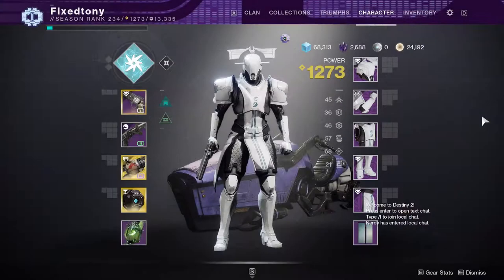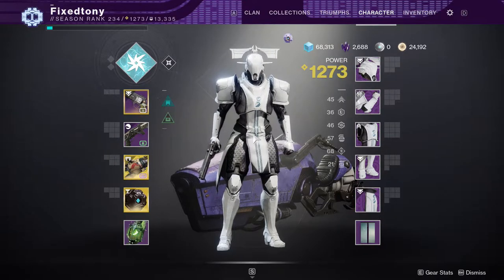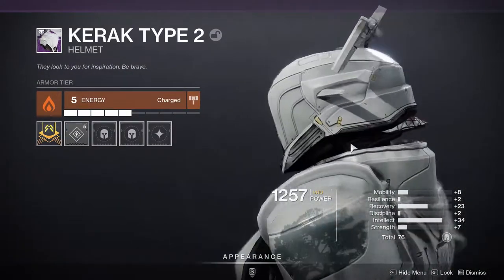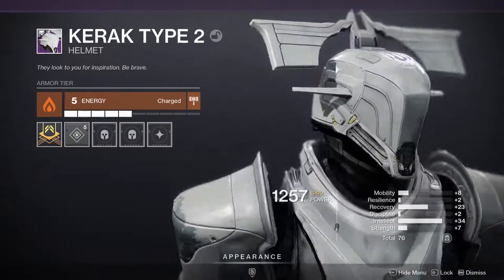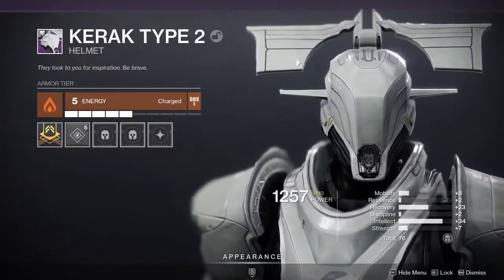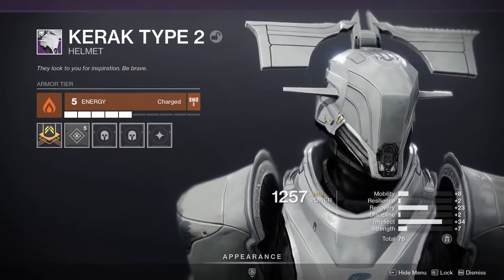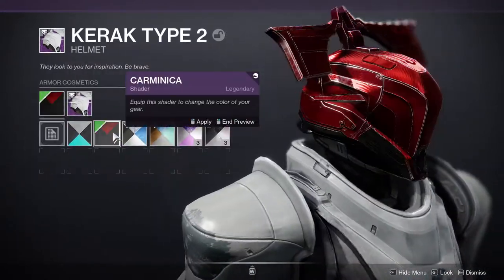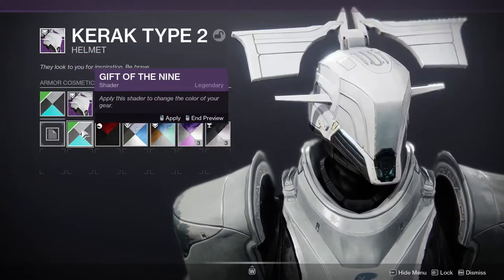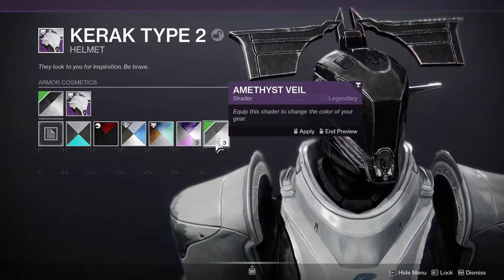Let's go to the Titan. The Titan has probably some of the coolest pieces and some of the most terrible pieces. The helmet is probably one of the most terrible - it's this top part. Whoever designed this, that's a big nope. It looks weird. Maybe if it stopped here and came out from the side I'd think it looks really cool, but as of right now it just looks weird.